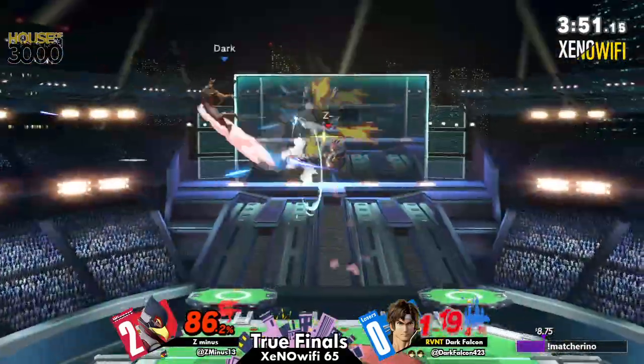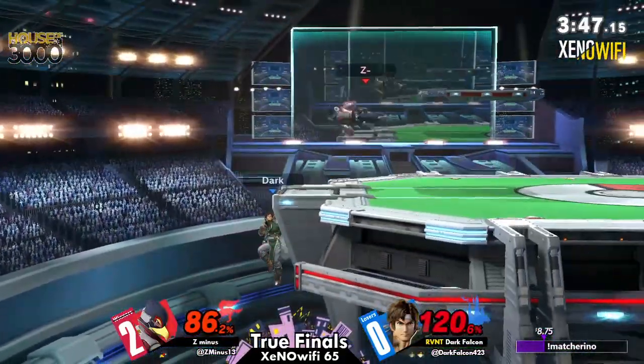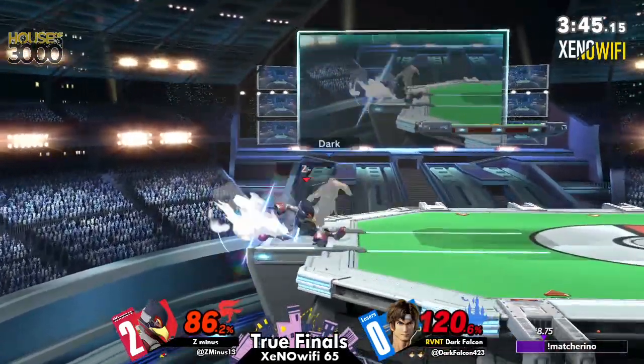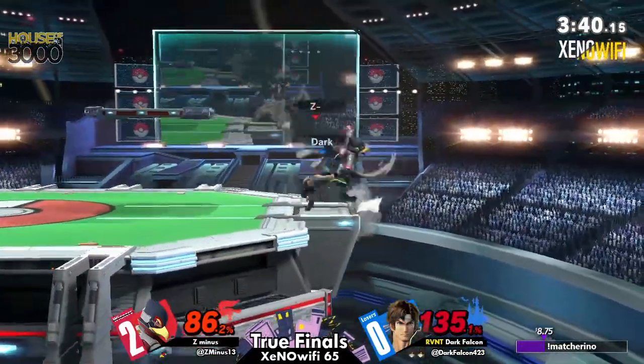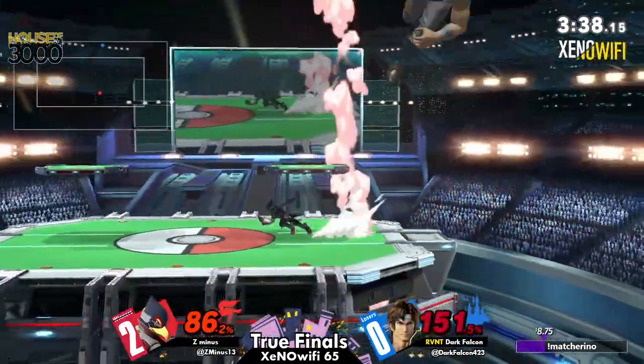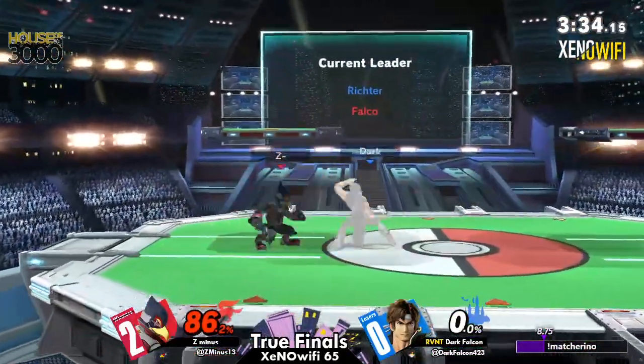The back air, not going to kill lasers. Not going to connect. The tether back on stage. A lot of pressure, a lot of moves being thrown out. The sour-spot back air. Once again back to the ledge — the down tilt could have sent him straight up. Z-minus has a chance here to win the tournament.